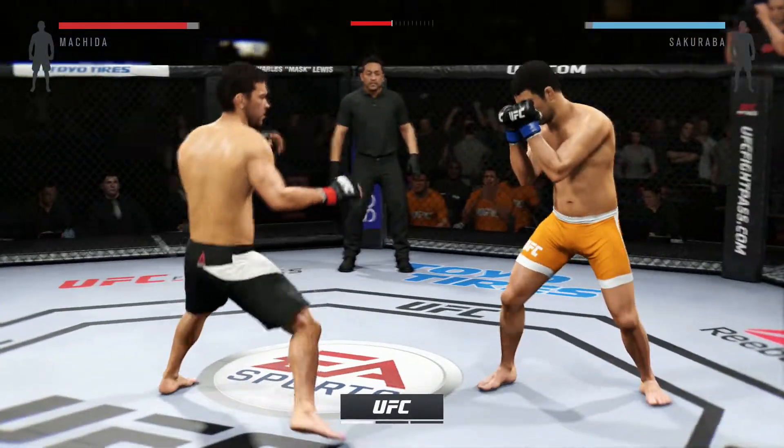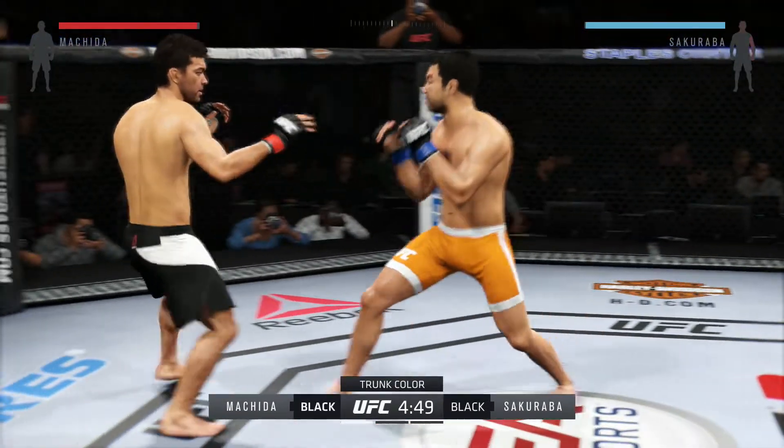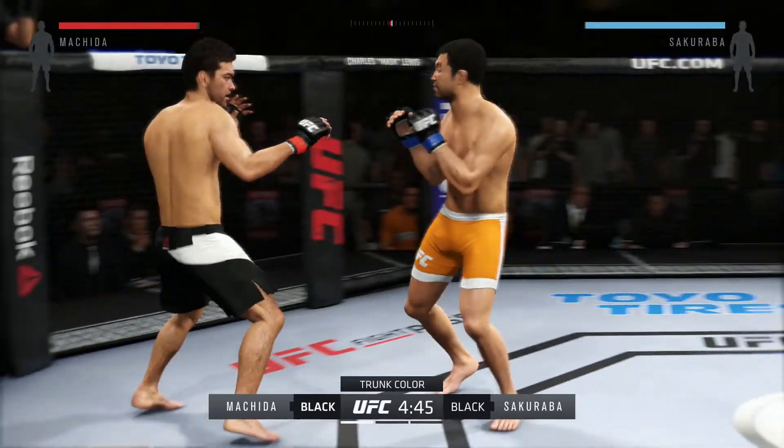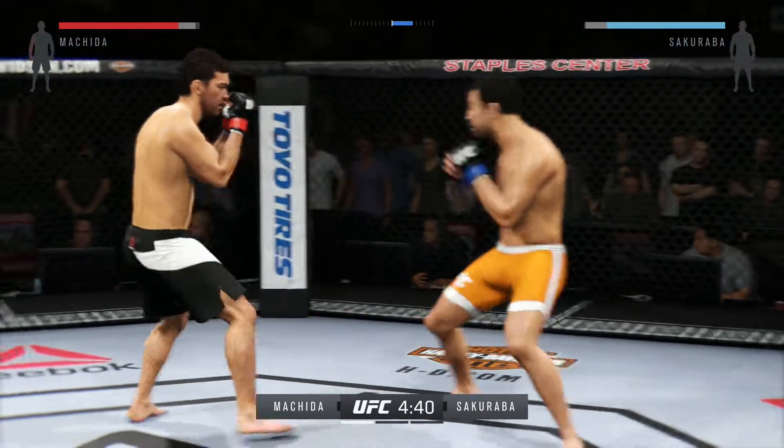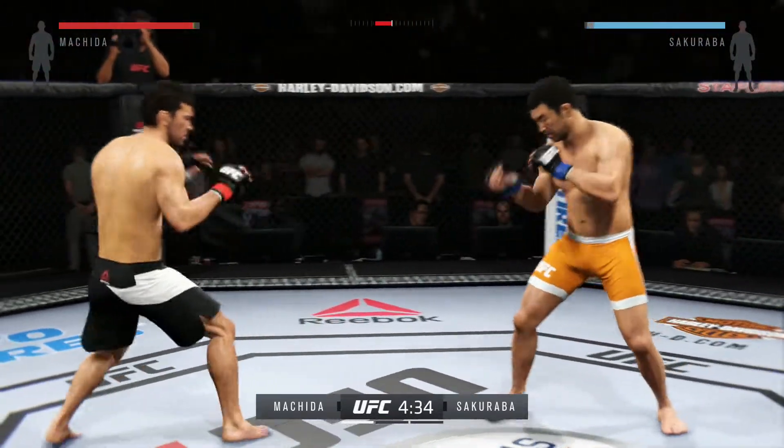And here we go. The fight goes for three five-minute rounds. Orange trunks for Sakuraba, black trunks for Machida. One thing to watch out for in this fight are the counter shots of Lyoto Machida — it's one of his best weapons.